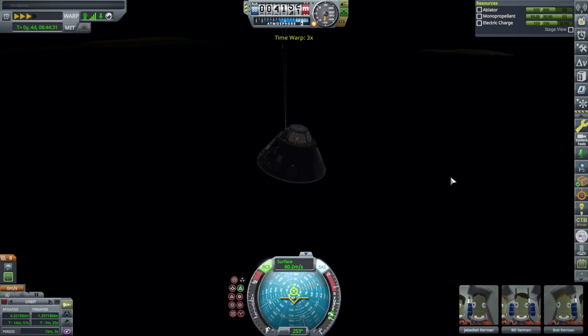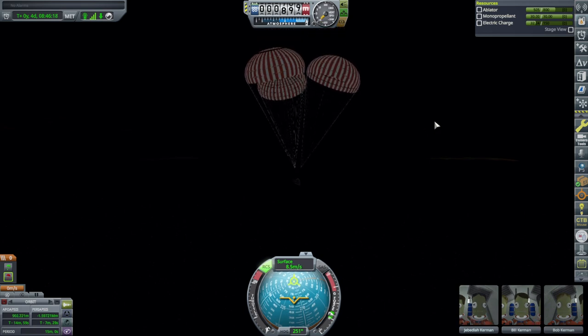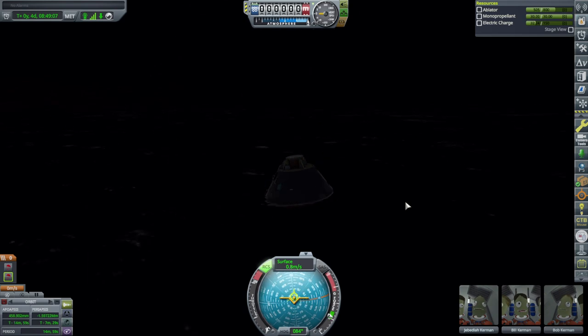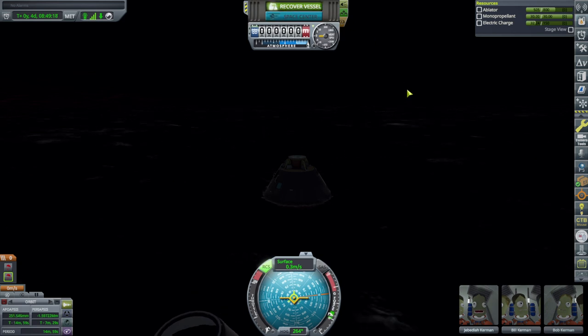We get pretty slow with the drogue chute, then main chute. We'll have to wait till 1,000 meters for the main chute — parachutes take a while to inflate. No problems, and splashdown. Okay, recover. All right, so we completed the mission — still got some margins, so we could scale up a bit, but the limiting factor seems to be the ascent stage on the lunar module, so we can't scale up too much.